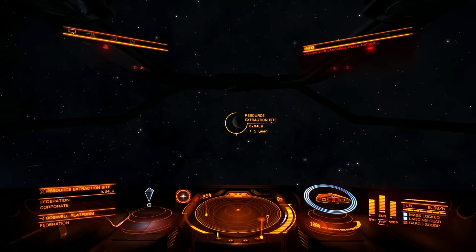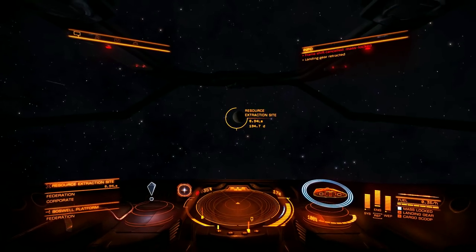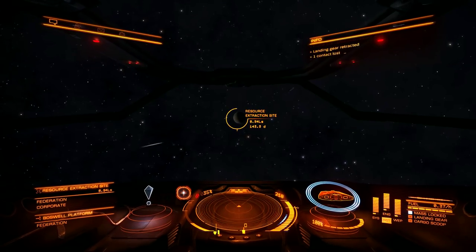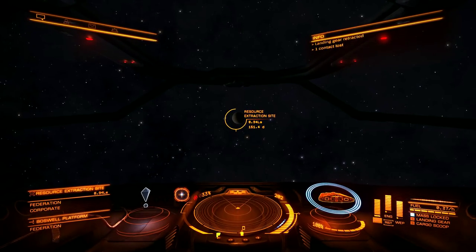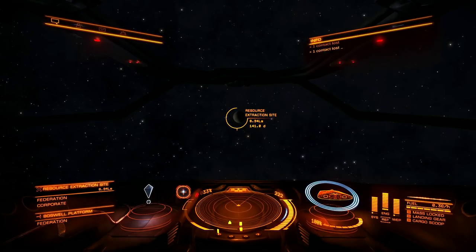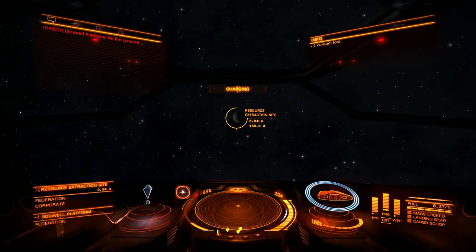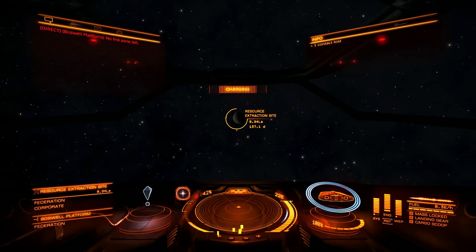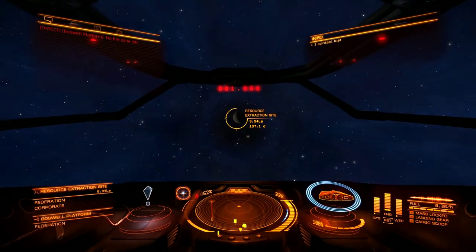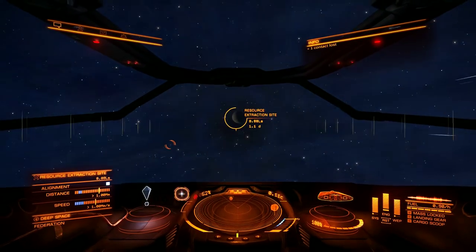We just have to supercruise over there because it is relatively close. If you look next to the picture of my ship, I can change what I have main power going to. Reset will give it to each system equally. I can give more to engines, to weapons - and when I'm just traveling I tend to give them all to my engines. It's less fuel efficient but it gets me places faster. Hopefully if I go into combat I'll remember to reset that.